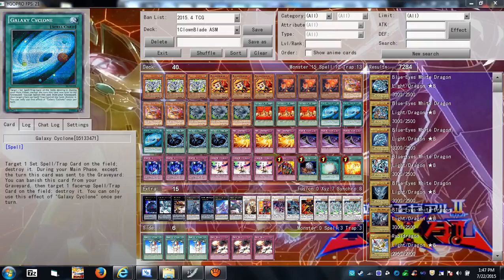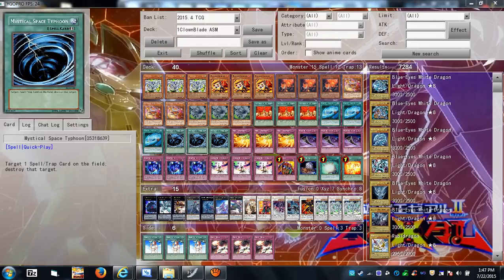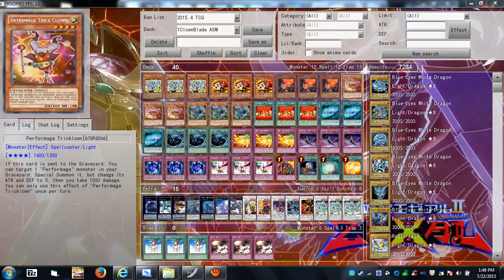MST helps you get rid of back row because your opponent will have traps, or it could be something like Necrovalley — you need the ability to banish from or resurrect from your graveyard, so you need to get rid of it. There are scenarios where someone plays a Malefic Cyber End Dragon and you want to MST the field spell to get rid of it. If your opponent activates Vanity's Emptiness and you try to special summon, you can chain this and get rid of the Emptiness to still perform your special summon.